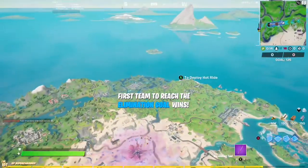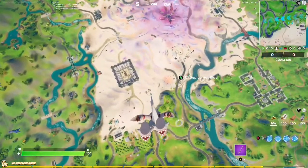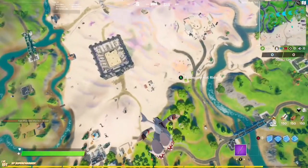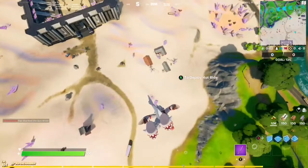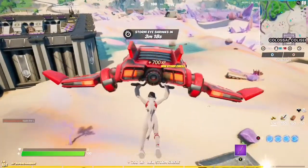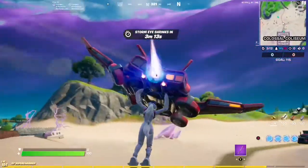So we are in the Team Rumble Solid Gold mode. I really wish they would just bring back regular Team Rumble. We are going to go to the zero-point area where all the dirt is, and what we are looking for are these crystal formations.